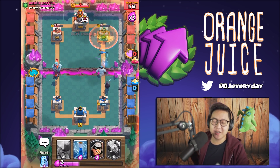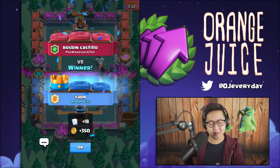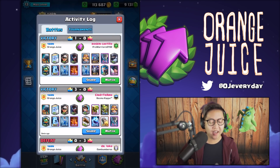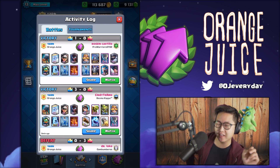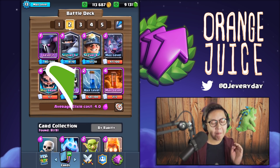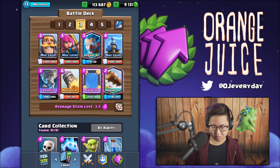Bridge spam didn't fully work in this one, but at least spell cycling did at triple elixir. He didn't have any spells - he would have destroyed me if he had spells, to be quite frank. He only had tornado, and the tornado plus executioner is what stopped me from pushing. But he also didn't have fireball because of that tornado. So I hope you guys enjoyed this - the bridge spam deck works, the PEKKA Mega Knight deck works, and the rocket mirror deck works. Thanks for watching!